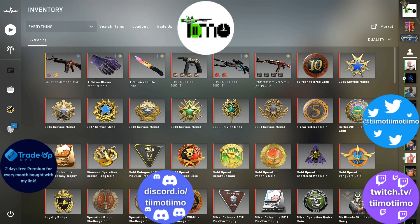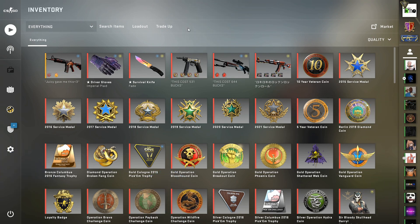This trade up is another one in the line of broken trade ups where you can actually get a 100% chance to profit, so whichever outcome you get you can still make at least a small amount of money after the Steam tax. We've seen a few of these in the past with the Dust2 one, the Revolver one, the Prisma 2 one and of course the Fracture restricted to classified variations.